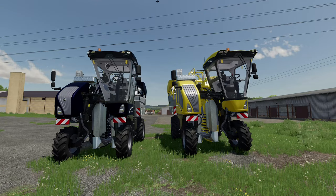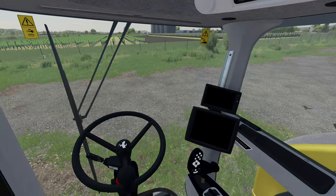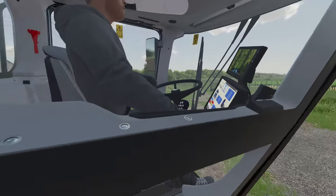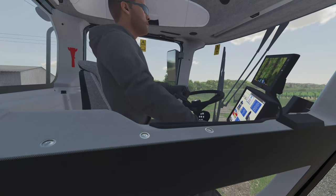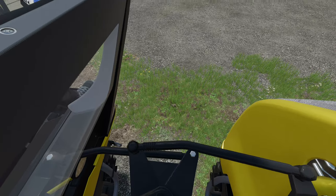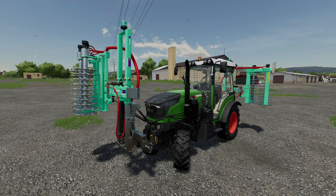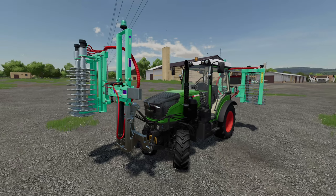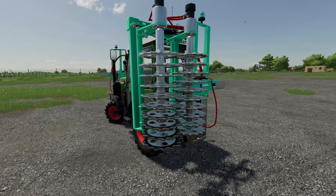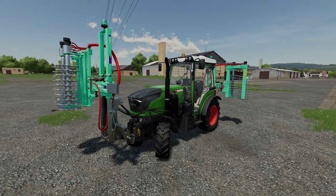Some new cameras have been added to the grape and olive harvesters. Cycling through the cameras, you have exterior and interior as before, but now there's a center row harvester camera — so you can get centered right on those rows. The only other thing not announced in the changelog is that pruners can now be doubled up: one on the front, one on the back, doing double pruning — two rows instead of one. Very cool.